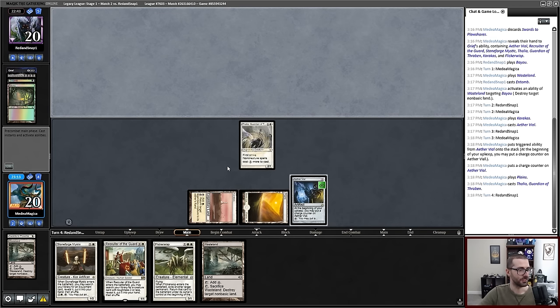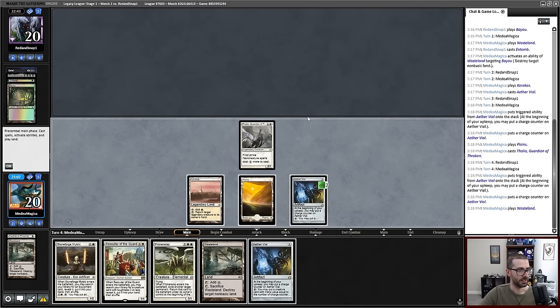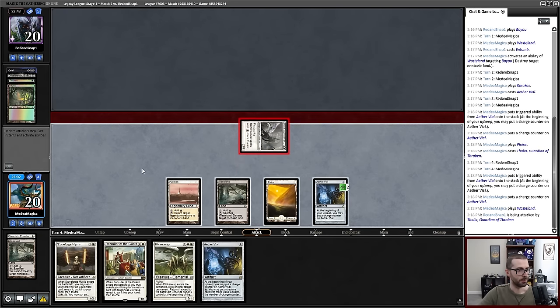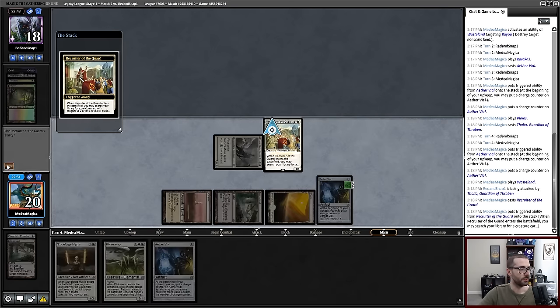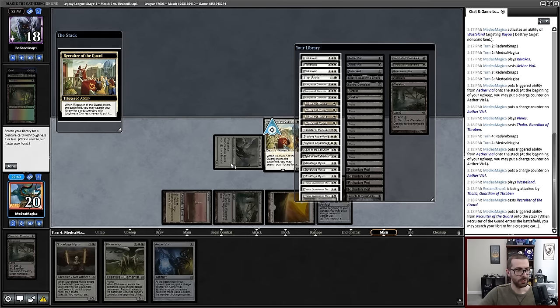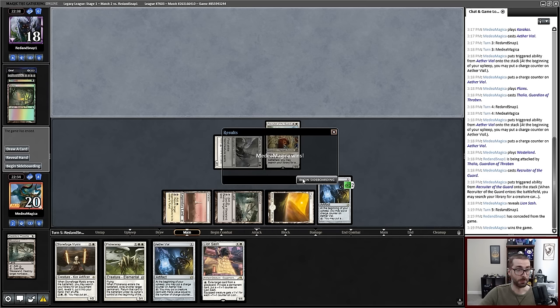Vial goes up, land goes in play. Let's hit my opponent for two and put them to 18. Past Recruiter of the Guard — I will use this ability. I think with Thalia in play I can just grab Lion Sash right now. Yeah, and that's good enough for my opponent.